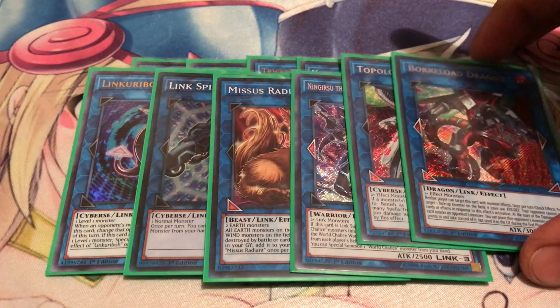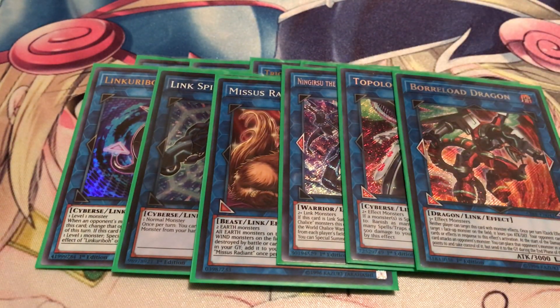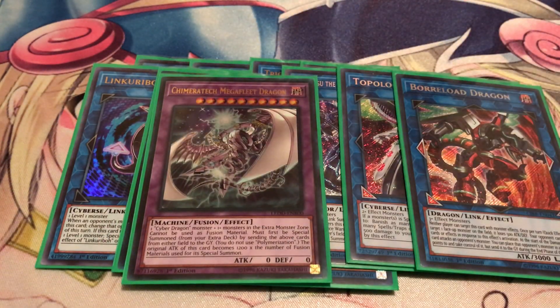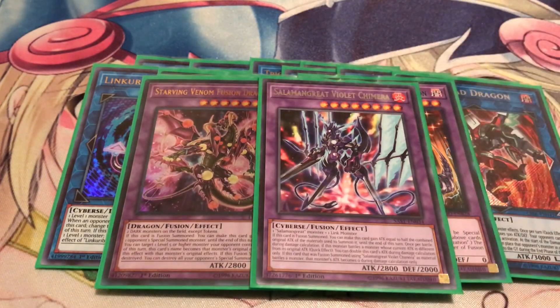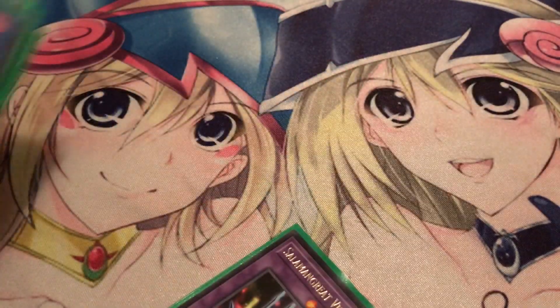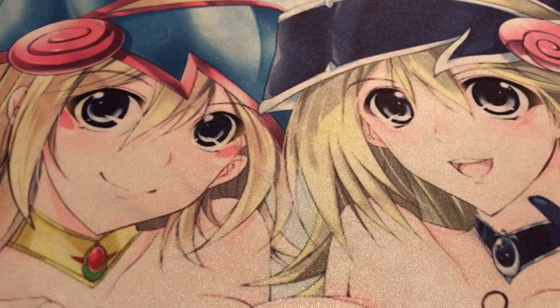Borrelsword Dragon — I don't have the alternate artwork yet, but if I pull one I'll swap it in. For now I prefer the secret rare to go with my Cyber Dragons. Of course, playing Chimeratech Megafleet Dragon and Chimeratech Fortress Dragon — Cyber Dragons will see competitive play again and you definitely need these if you're running Cyber Dragon in the main deck. For Super Poly targets, I've got Starving Venom Fusion Dragon and Violet Chimera — since Salamangreat is still highly represented, you definitely want those in the extra deck. And if you know your matchup, you can always banish these with Eater of Millions.